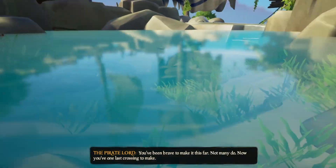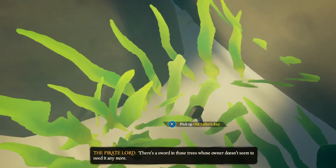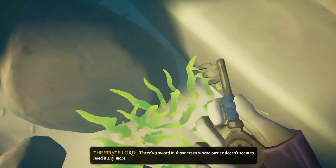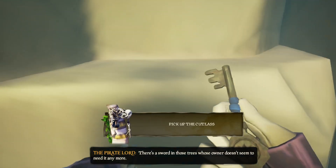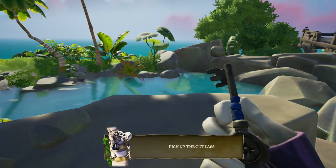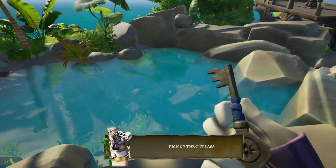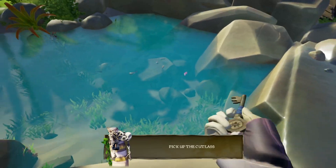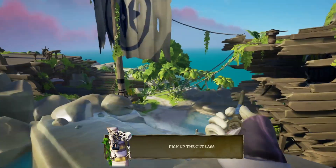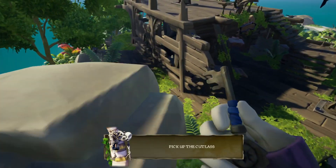Go into the pool, go down, and you should find the old sailor key. I'll just show you — I won't pick up the cutlass. This little area right next to the waterfall, where my key is pointing — you should find the key there.